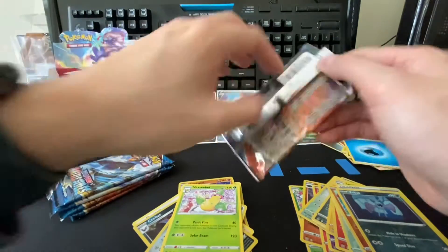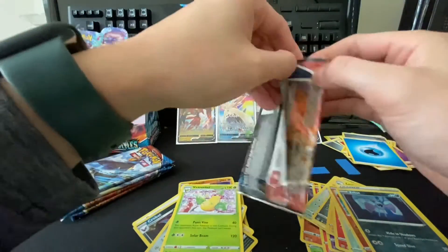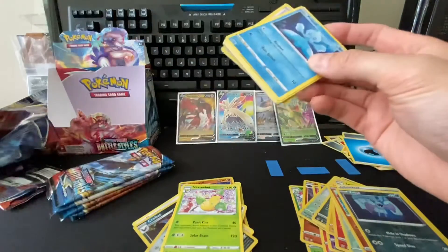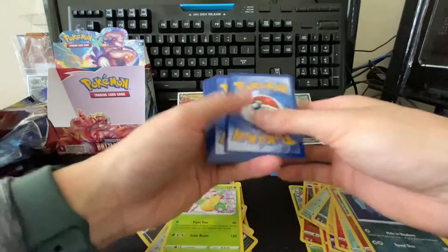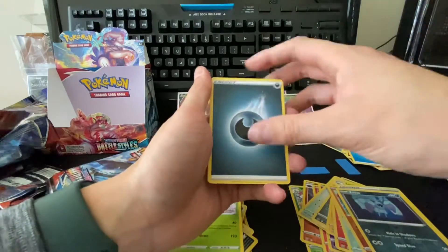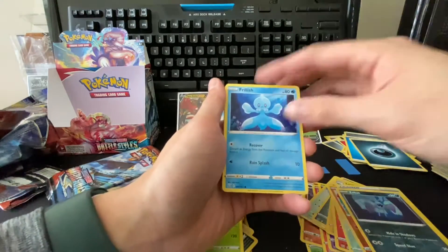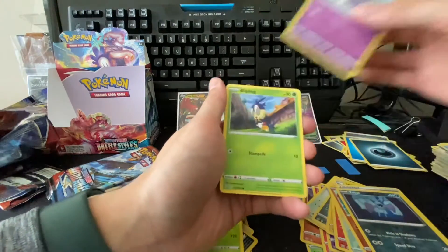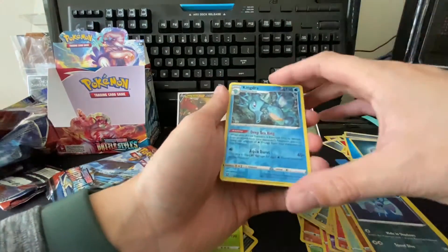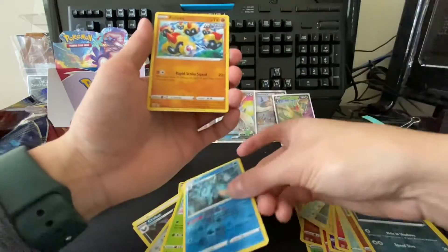All right, five more packs to go. Dark Energy, Fan of Waves, Dottler, Nidorina, Frillish, Espurr, Blipbug, Silicobra, Houndour, reverse Kingdra — okay, let's see, I think this is the first I've seen of this — and another Phalanx. We haven't seen an Empoleon yet.